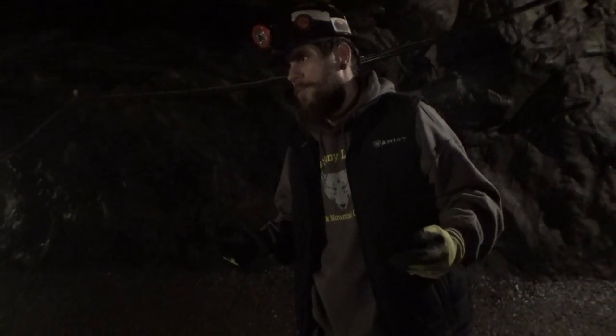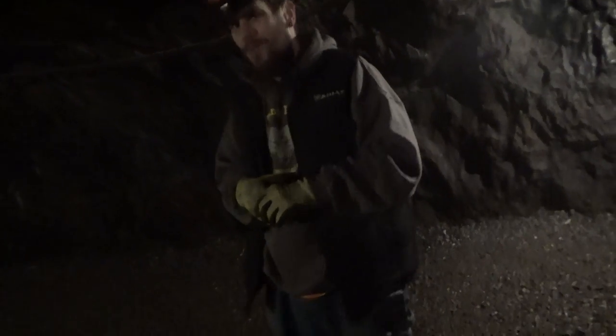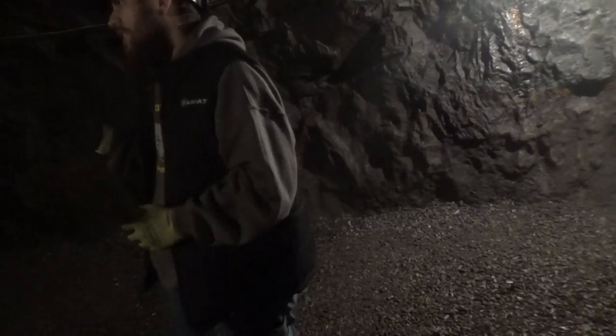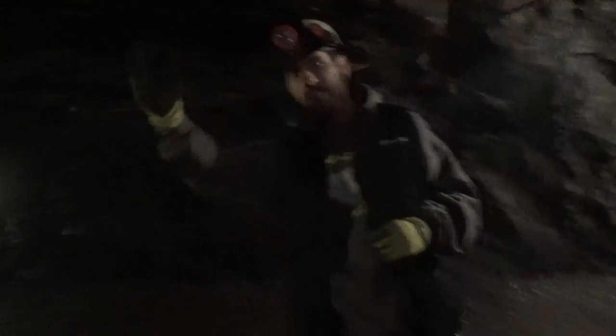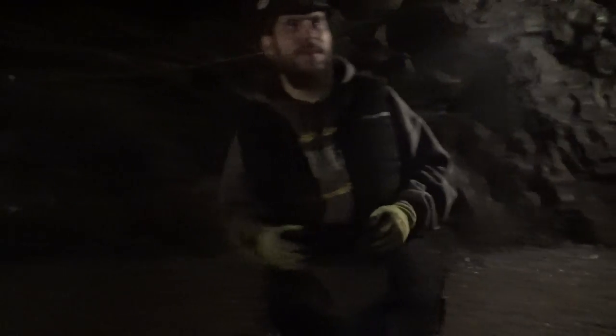Now, of course, once we did start to develop deeper into the earth — our second level, converting to a shaft mine — we did have to begin our pumping operations then. But at least we could cheat a little bit. Normally, with a shaft mine, you'd have to pump the water all the way to the surface. Here, having this tunnel where we're standing and the main tunnel beside us, we only had to pump it right here. It saved us 200 feet in elevation of pumping, and then gravity would take over and perform the rest of the work.